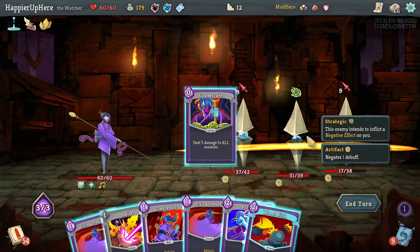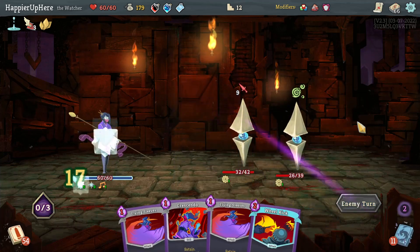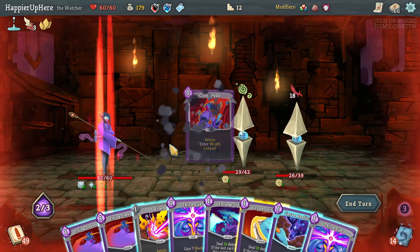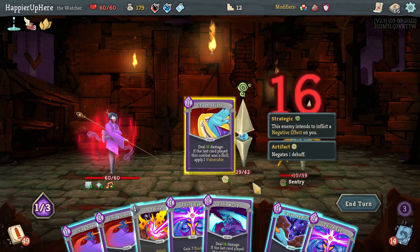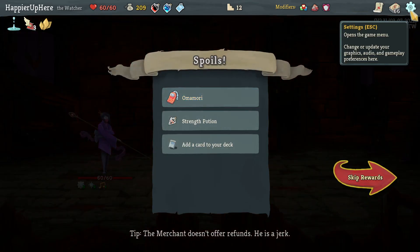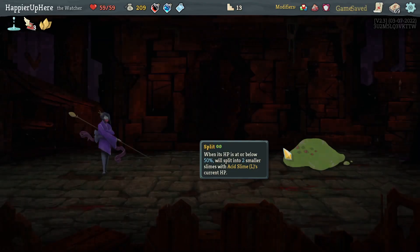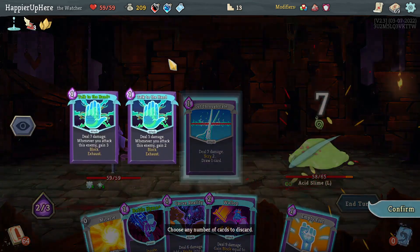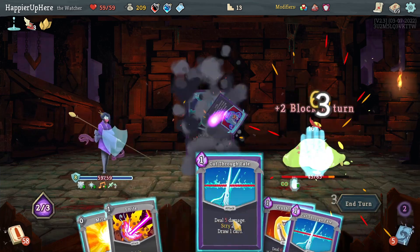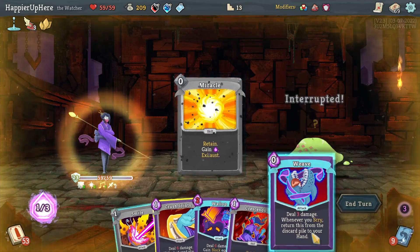Consecrate and Wheel Kick would kill the back-lander but then I can't fully defend. Can kill with Smite then play Protect to be fully defended. Doing Crescendo to kill - worth the risk. Crush Joints, Follow-Up, Smite, then kill next turn. Got a Mori - skipping that relic since I want to go for the curse modifier. Taking Sense of Time instead. Acid Slime fight: Talk to the Hand, Weave, Cut Through Fate - getting rid of duplicates. He'll split at 32.